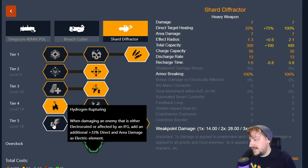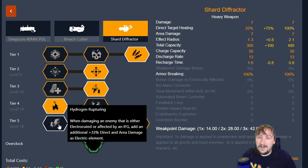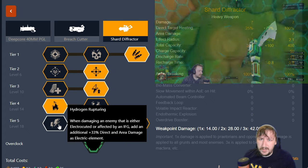In tier five our options are Hydrogen Rupturing, which increases our damage by 33% as well as our area effect damage to any enemies affected by electricity. This also counts for the IFG, and if it is the IFG then the IFG bonus is also applied on top, so it'll be another 30% added. This one's really good for killing big targets quickly. It's really good if you want to pair this with Stubby, and it can be really good with the Loki as well because Loki can apply electricity too.